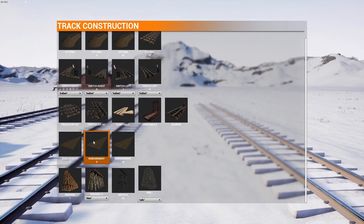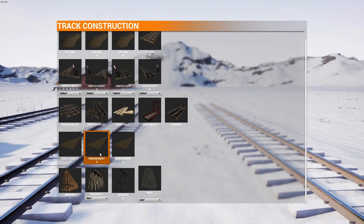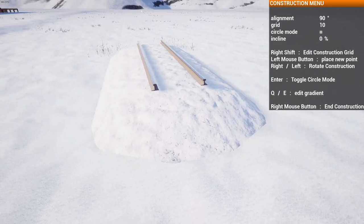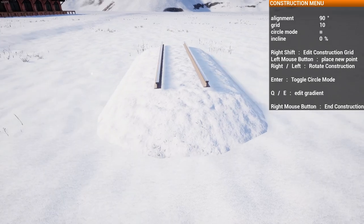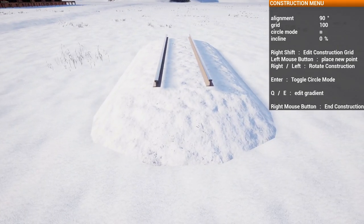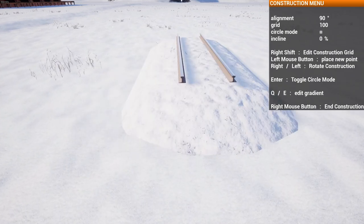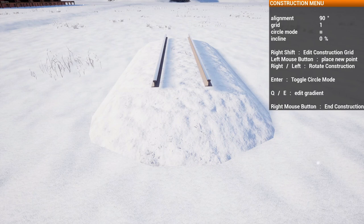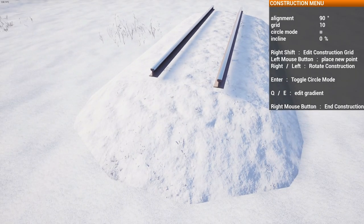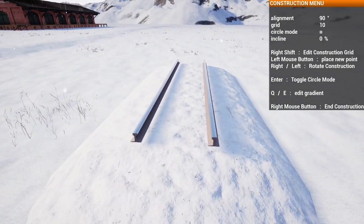By clicking on the track category, we're able to see all the different types of rails we can place. Now, in Railroads Online, these are actually called splines — we don't make tracks, we are making splines. Upon looking at it, we're seeing the track right in front of me, and on the right-hand side we're seeing a menu. This tells me the angle at which the track is placed, what grid I'm on, circle mode, and an incline. The text underneath is just my keybinds to change these settings. If I press right-shift, the grid number changes. If I press enter, the circle mode box is ticked and another value shows up. If I disable it and left-click, the spline is now placed.